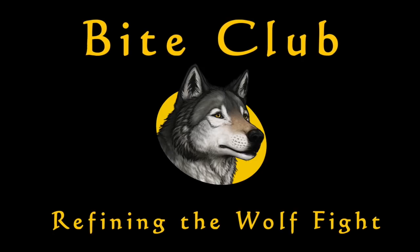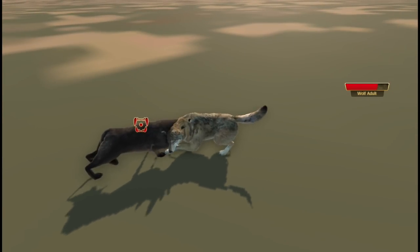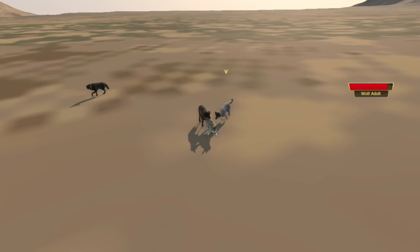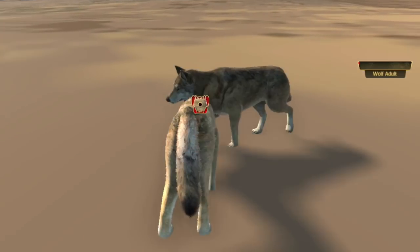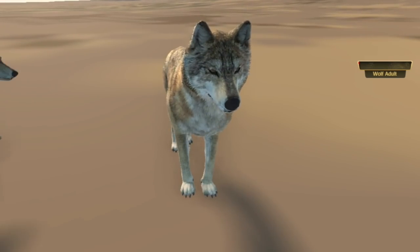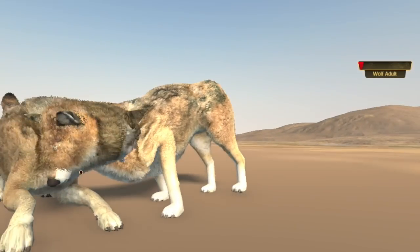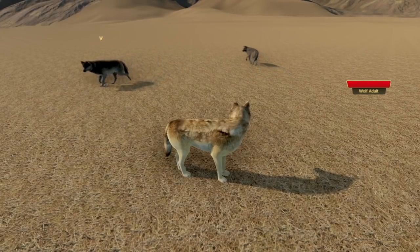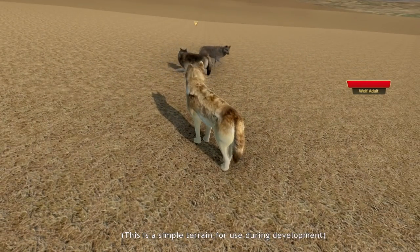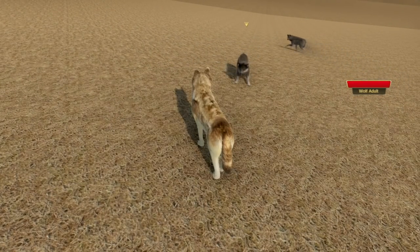Let's see how things are coming along with the new wolf fighting game mechanics. We showed some pretty goofy but basically functional gameplay a while ago, and we've been working on that. Things are coming together, but it's very tricky to get all these elements working nicely together. It's tricky with any kind of 3D game, but it's even harder with quadrupeds, especially quadrupeds that bite each other because you've got such close physical interaction and contact.